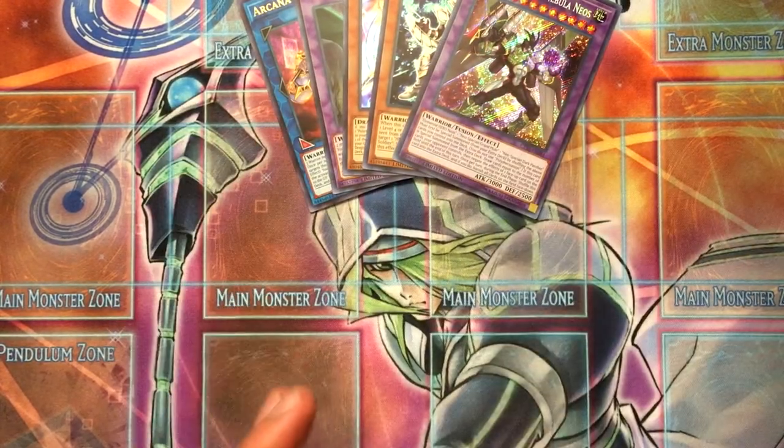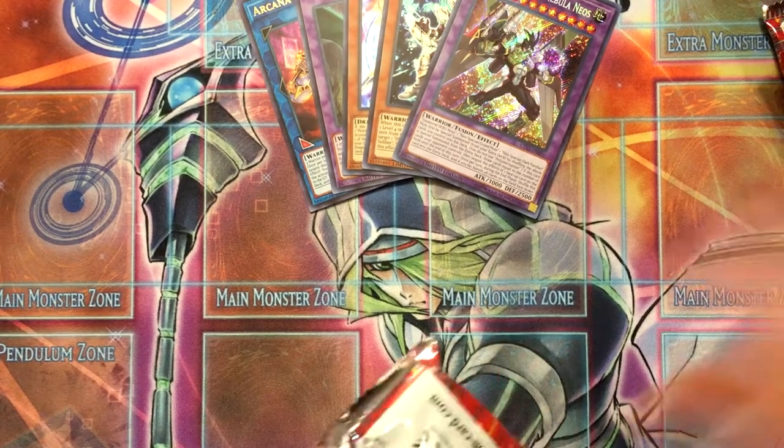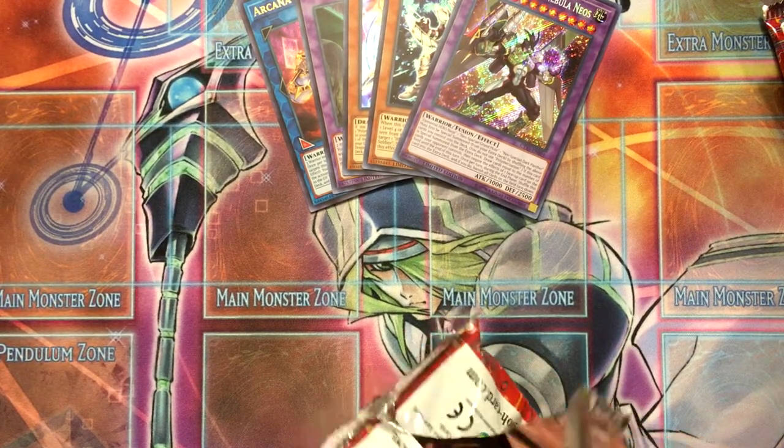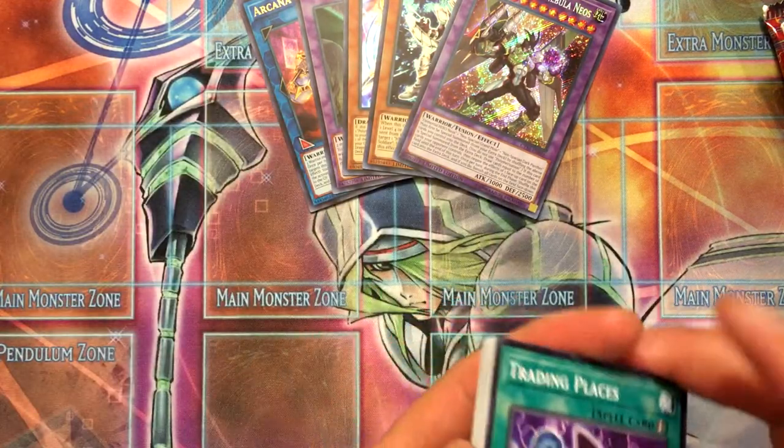They're pretty good. I like the Nebula Neos and the Solid Soldier, and the Keeper of Dragon Magic is pretty interesting. So I have a total of 6 mega tin packs, so hopefully I get something really good out of it.